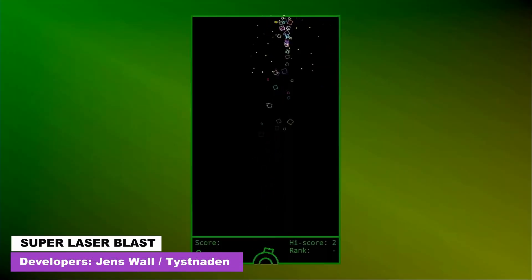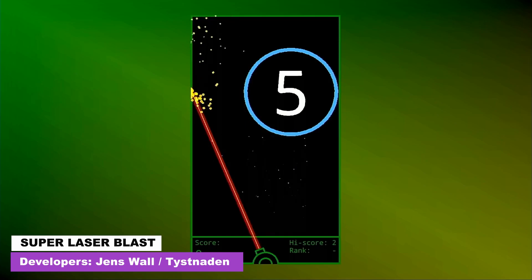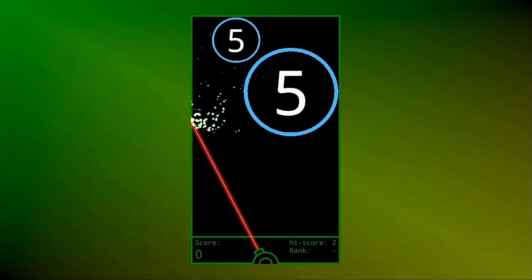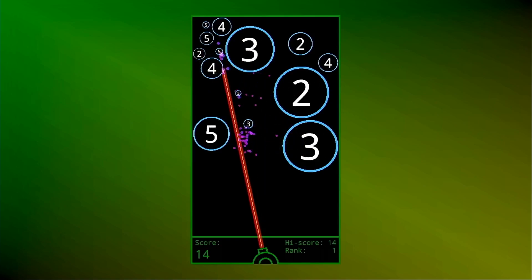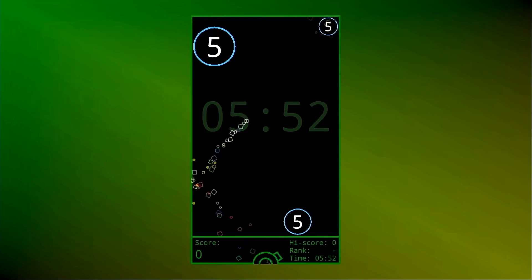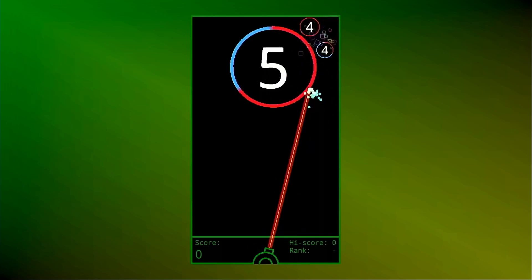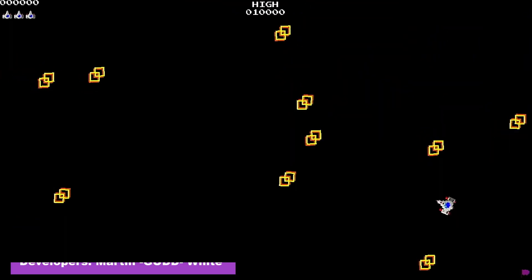Our next game is Super Laser Blast, one of the more interesting games on the list. It's basically a puzzle game where you launch particles which expand to form circles with numbers in them. You then bounce particles off these to reduce the number, causing the circle to explode when it hits zero and rewarding you some points. In addition to the standard mode, the game has a score attack mode where you have six minutes to gain as high a score as possible, and a hard mode where circles regenerate their numbers after not receiving damage for a period of time.